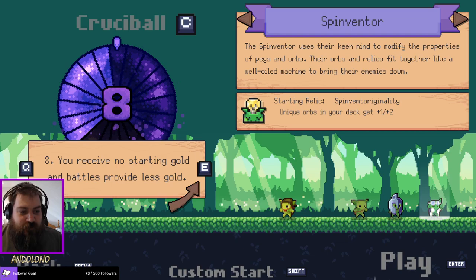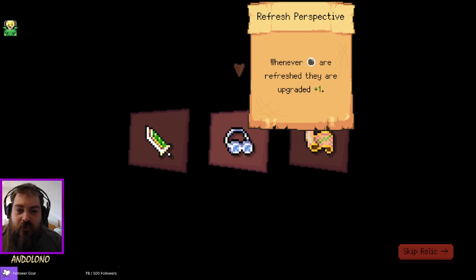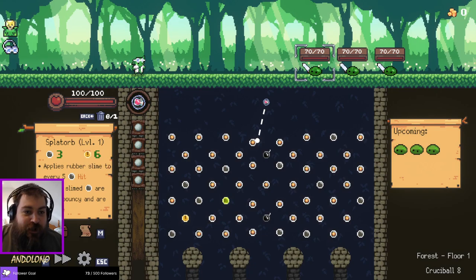This class and the Baladin are both at Crucible 8 right now. So I thought, we'll keep striking on the Spinventor class. Whenever it pegs a refresh, they are graded by plus one — refresh perspective. I don't think I've ever had this. Alright, we're building a refresh build, or at least that's what we're going to try and grab a lot of.